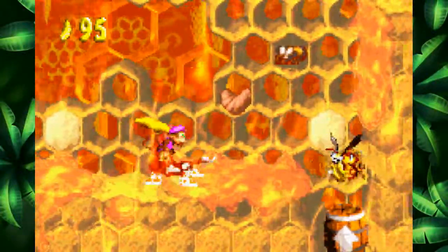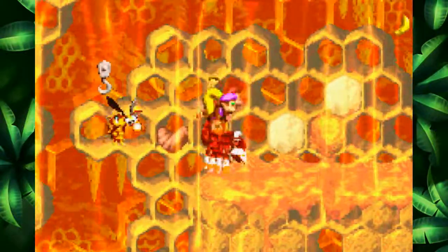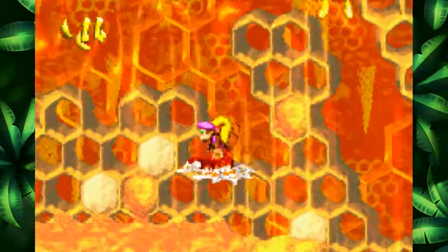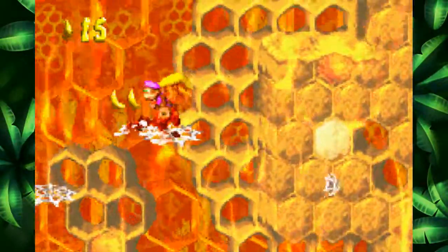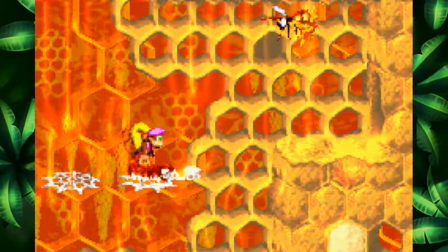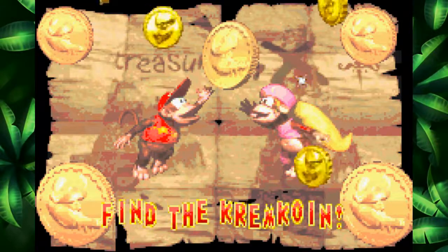I knew the DK coin was gonna be up in that area. Why am I so freaking... why do I know this game? It might seem like I don't, considering all of the things I say that don't really make too much sense. But I kind of know this game — that's not pure dumb luck. Also, this is a bonus level over here. I assume we have to continue going to the left in order to beat the stage. Alright, bonus level — Find the Krem coin. I will do exactly that. Hopefully.